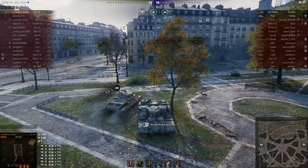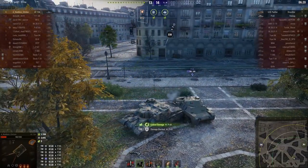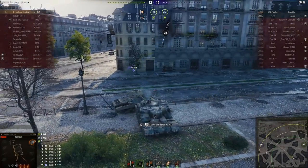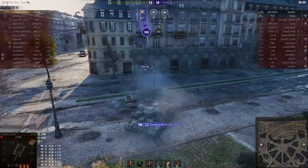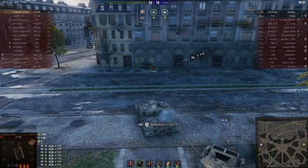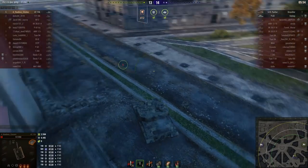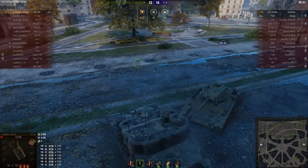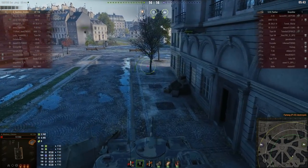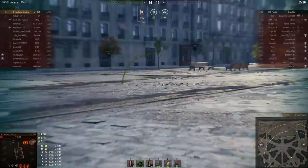How long will it take headless chicken to realize all he needs to do to beat the P43 is back up and put something solid behind him — like one of those buildings? And there it is. He eventually figures it out: my problem is the P43 on my rear — I need to put something between us that he can't get past. Well done. However, let's not all celebrate just yet — he still has to find and kill that GW Panther.